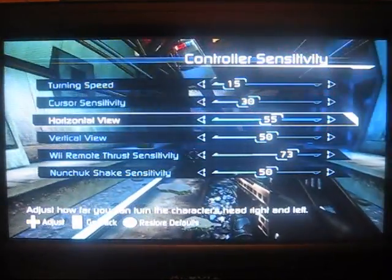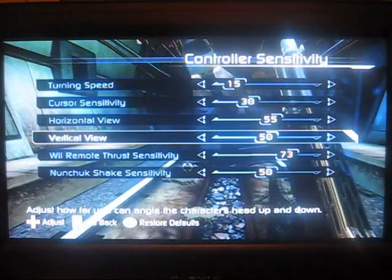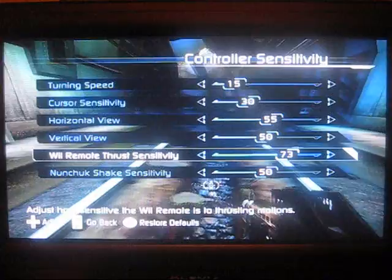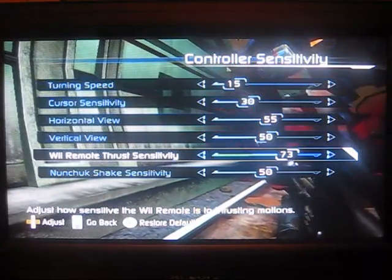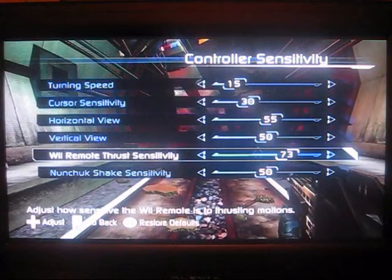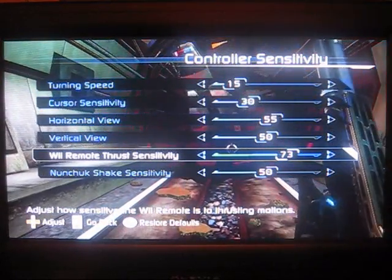Horizontal view and vertical view, I wouldn't change that too much — it doesn't really do very much. Remote thrust sensitivity is kind of important, especially if you're going to be using melee attacks. If you're going to do a melee attack, I would definitely set it all the way to 100, because it takes a lot of effort to shake the Wii remote to punch someone and that shakes your reticle all over the place.